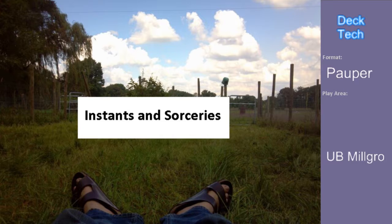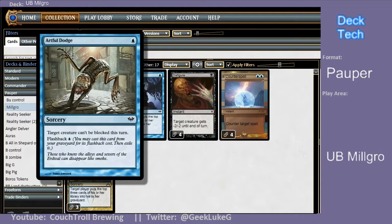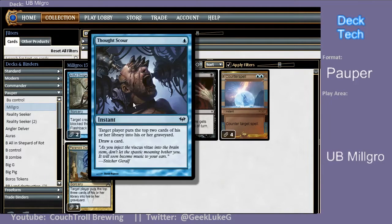Moving on to my Instant and Sorcery package. I have a two-of Artful Dodge. It's mostly in here to help me finish out games through chump blockers. A Rite of Precinct 6 can get really huge, but if your opponent has a ton of Elves in front of you, you're never going to get through. The ability to flash it back and make two creatures unblockable on the same turn — as opposed to a Rebound spell that only lets me do one creature per turn — gives me flexibility. It does get boarded out a lot in control matchups. Four-of Thought Scour is the main real actual mill card in this deck, but it's mostly in here because it's a one-mana cantrip at instant speed that lets me draw and hopefully get two cards closer to Jace's Phantasm being activated as a five-five flyer.